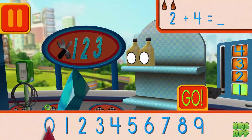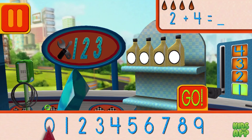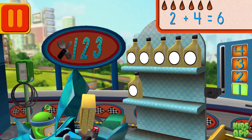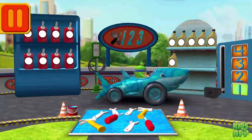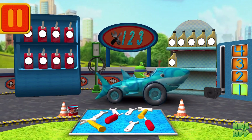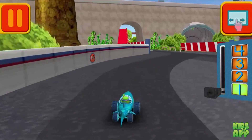We had two cans of oil and we added four. How many do we have all together? Drag the arrow to the total number of cans and press go. Good. Next. We need a big lug nut. Tap on the lug nut that has the largest number. Awesome! Great! We're going to get back to the track.